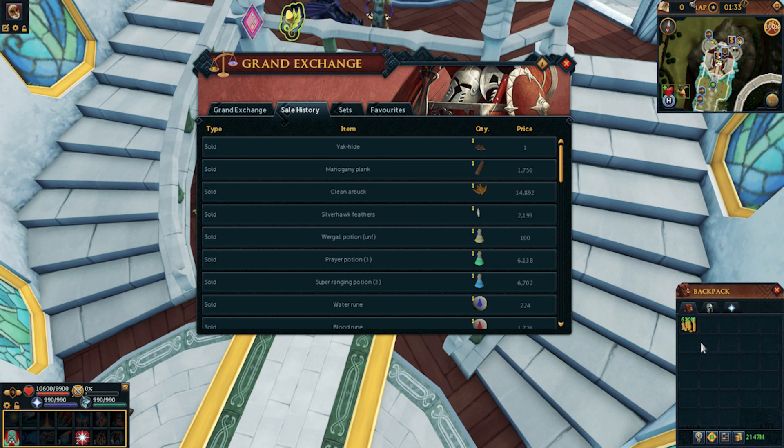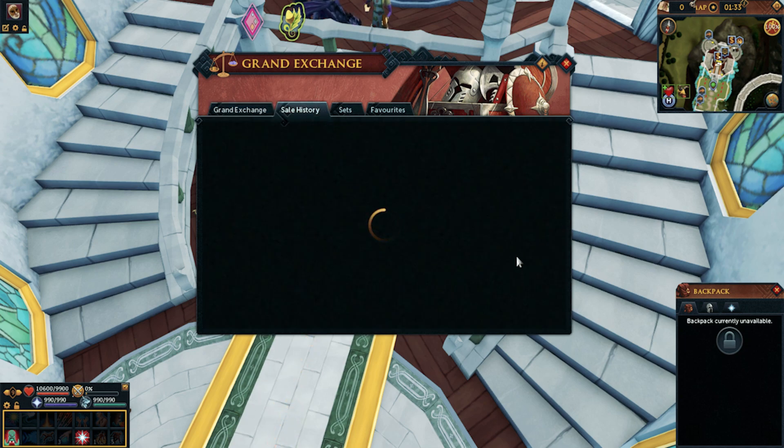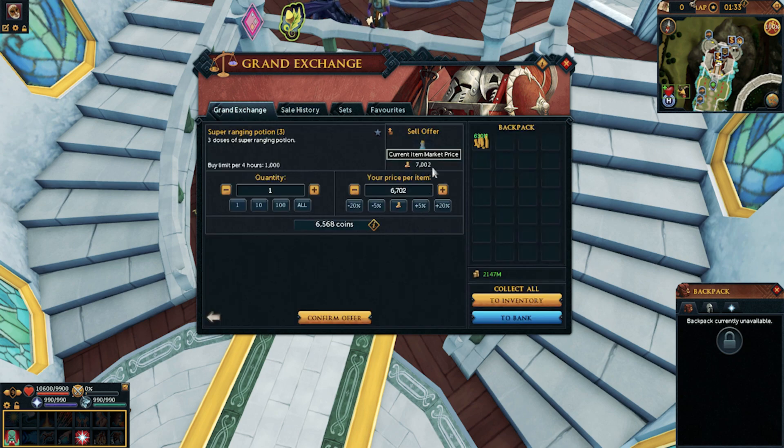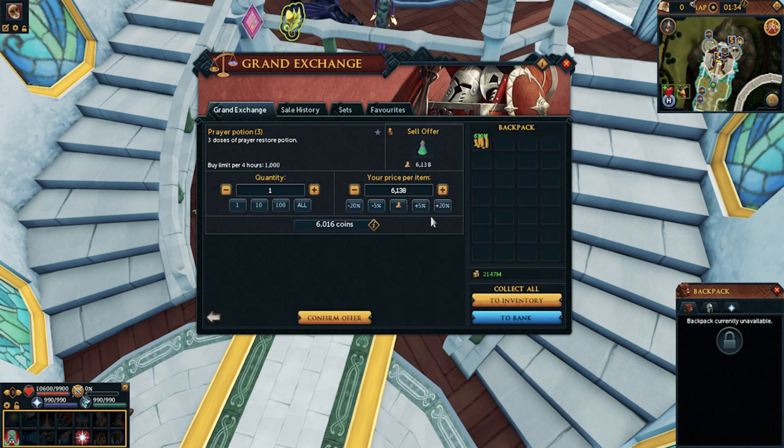Next up: Prayer Potion (3). The instant sell came in at 6,138 — right at mid. With Super Ranging Potion we saw it selling well below mid, which signals a great buy; with Prayer Potion sitting at mid, it's more of a 'maybe.' Let's look at the graph. Prayer Potions look pretty good — 5,600 to 5,700 was where they previously bottomed out in the last six months. Our price is still low for the overall year.